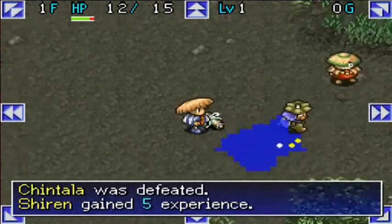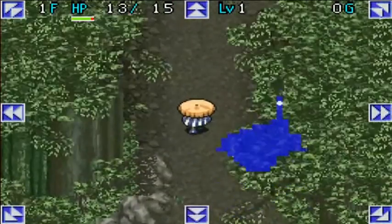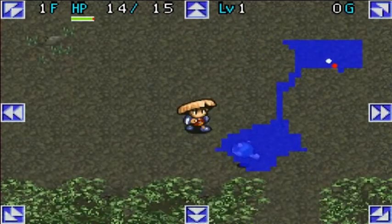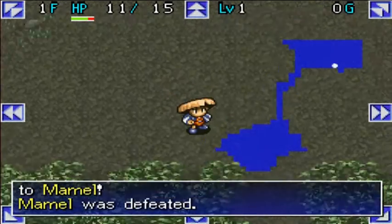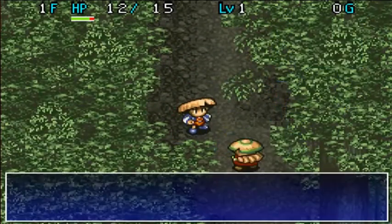This is a Chintilla — they give 5 EXP, and at level 1 it takes 10 EXP to reach level 2, so that's very good. Marmels, of course, are very weak and only give off 2 EXP. Let's see what this guy has to say — T-Tage the Drunk.